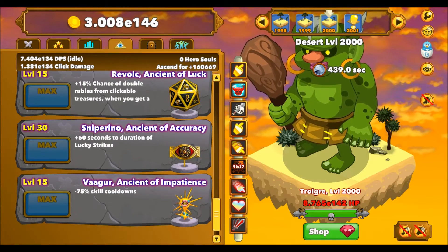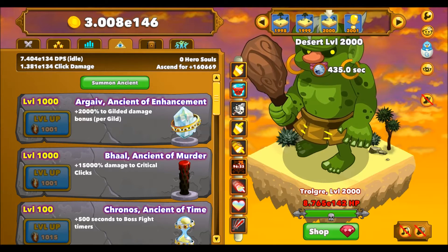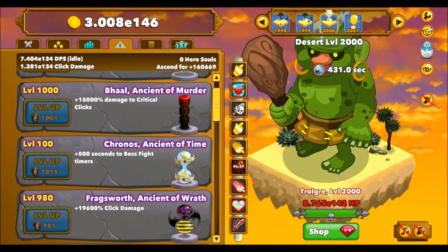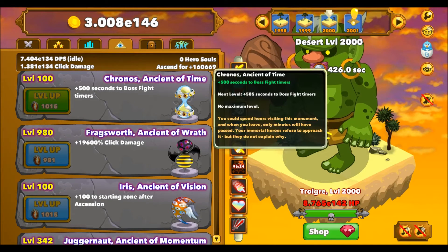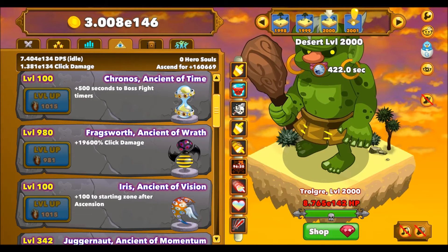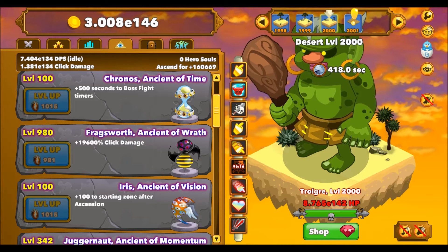As for the rest of them, I've maxed out the ones that can be maxed out. The ones relevant to getting to level 2000 are this one for gilded damage, Baal Ancient of Murder for extra click damage, and Cronus Ancient of Time is a massive bonus. As you can see I'm just sat on the boss here - I've got so much time to kill him, I can just leave my clicker on, go do something else for five minutes, come back.